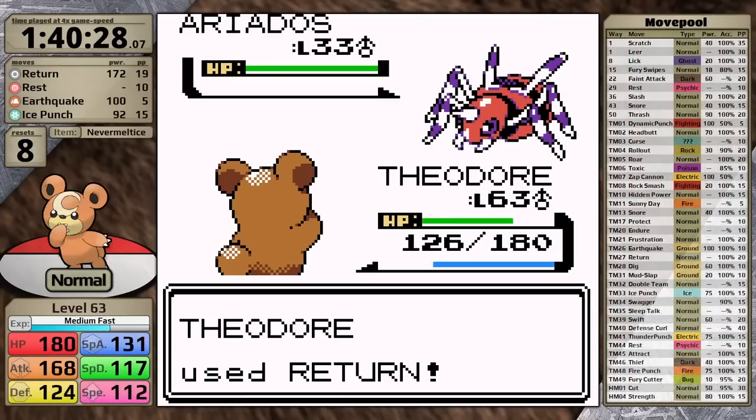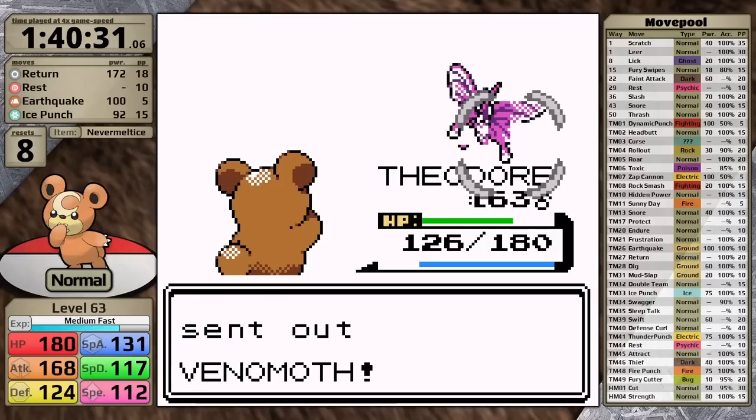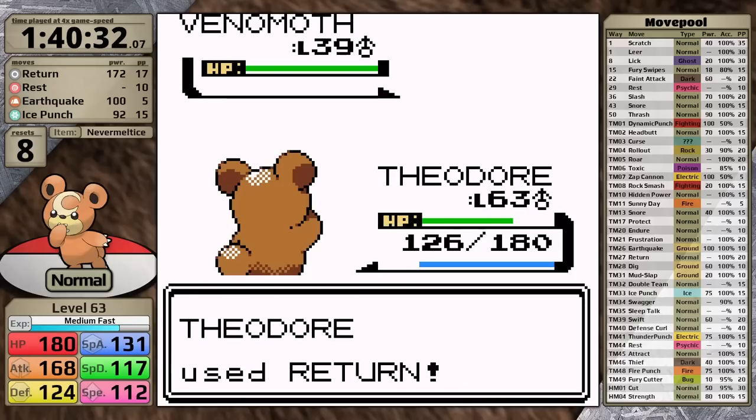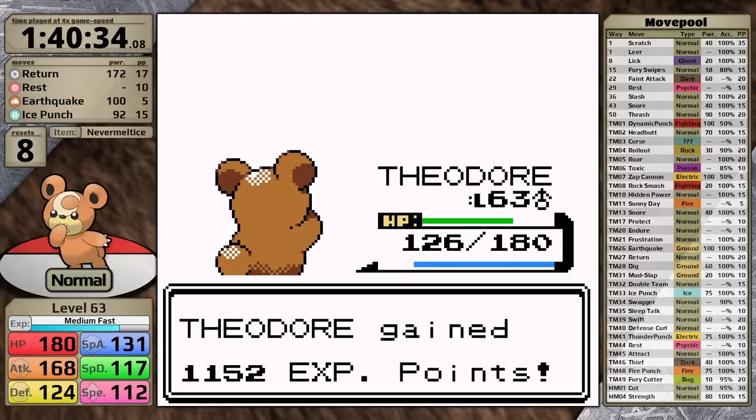Kanto is very easy for Teddiursa. I even go into the Janine fight without healing — why would I? She's terrible. I sweep through her team, and with that I've made it to the second hardest trainer in the game. It's time to face Blue.